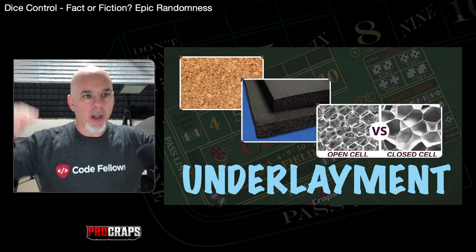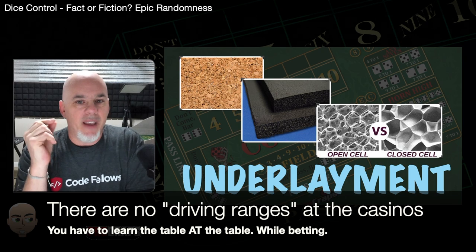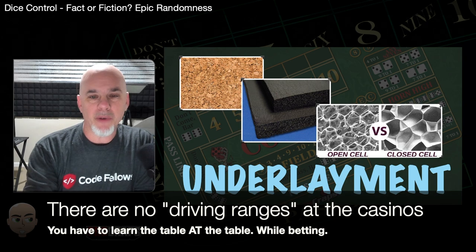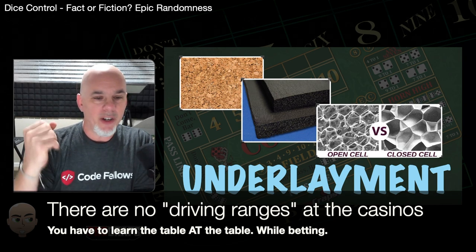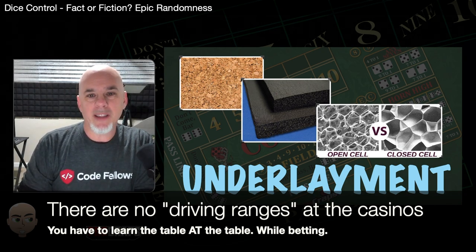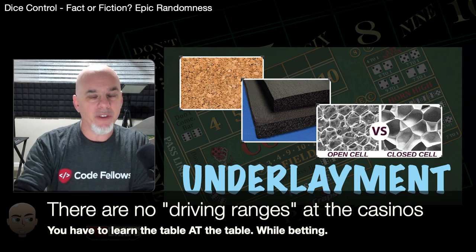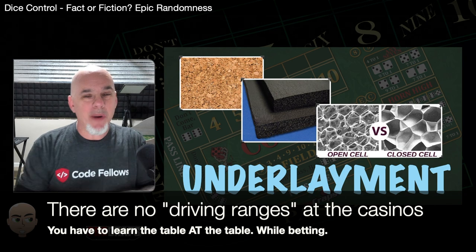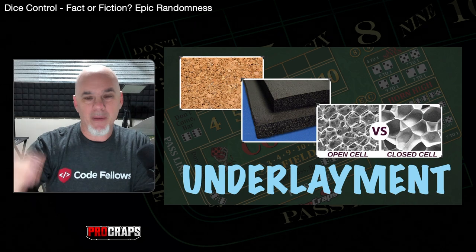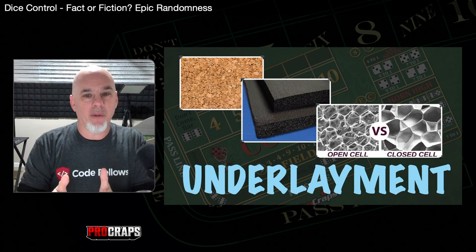Just like table height, width, and depth — the underlayment is another thing that, as a controlled shooter, you have to pay money to adjust to. There's no practice room at the casino. You show up, drop a grand on the table, throw your dice, and see how you're doing. You're paying for the right to learn the surface. Nobody is trying to help you control the dice — you have to figure it out yourself, and there's no way to predict what you'll run into from table to table.